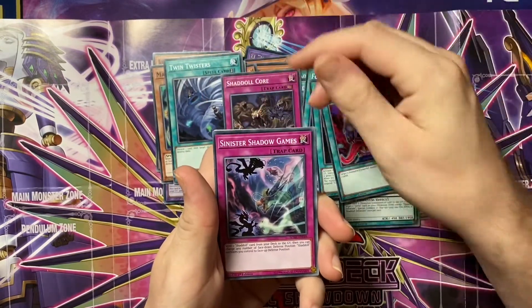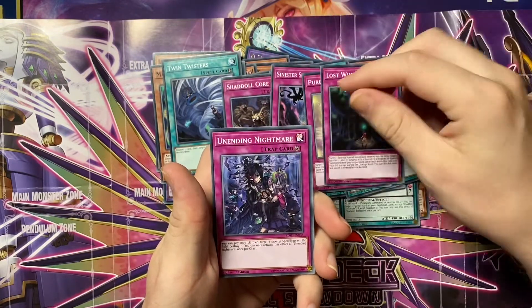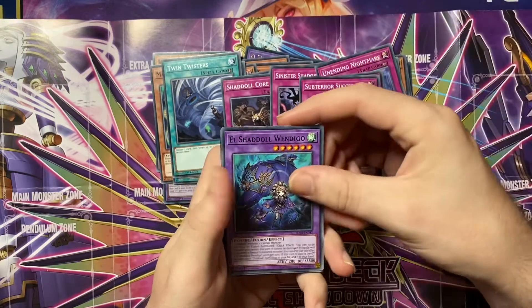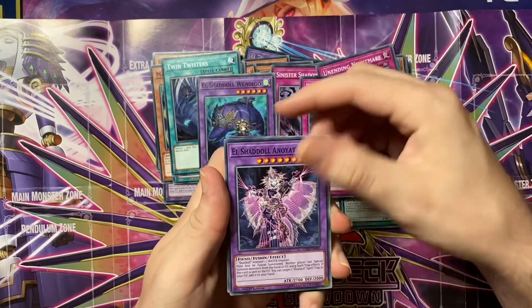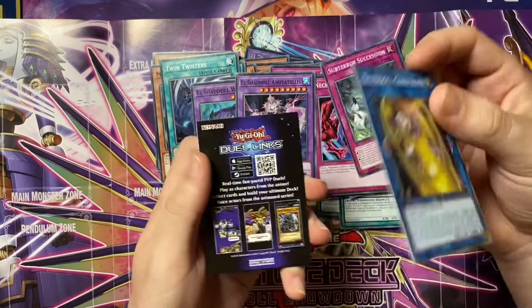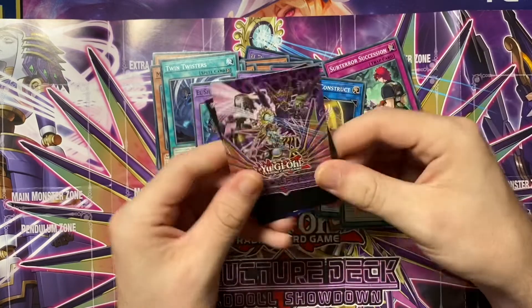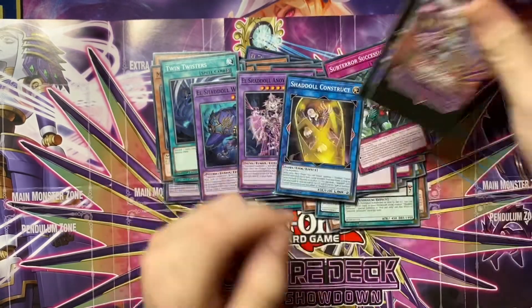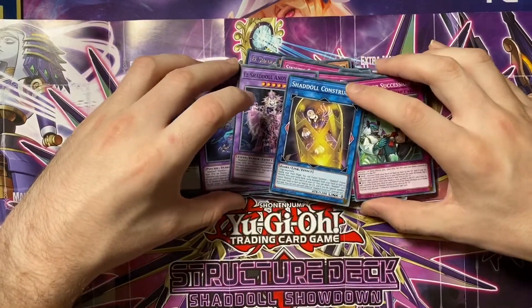Living Fossil, Avarice — that's back. Twister — another amazing reprint. We've got Core, Shadow Games, Aeon, Lost Wind, Unending Nightmare, Necro Succession, and then some common supers. As we hear a dog outside going off. Wendigo, Nillus, and the terrible fusion. No link, but what can you do. And that's a new thing — they put the rulebook separate.